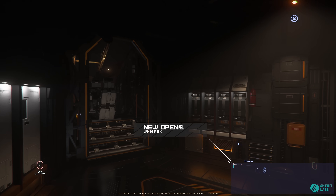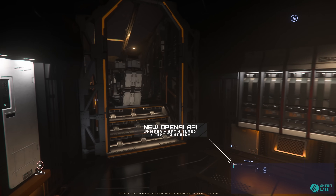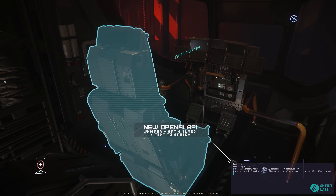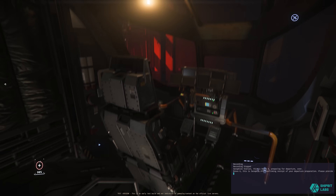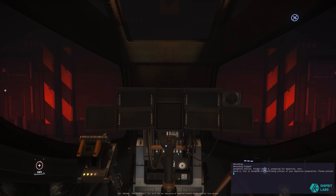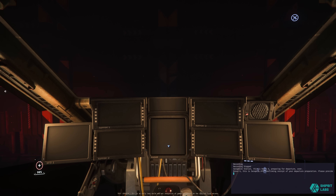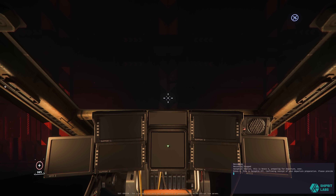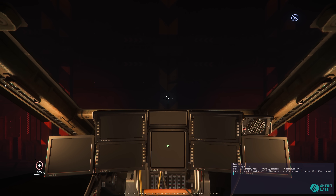Serafim station, this is Bravo 6. Preparing for departure, over. Bravo 6, this is Serafim ATC. Confirming receipt of your departure preparation. Please provide your intended destination and flight path for exit vector coordination. Over.